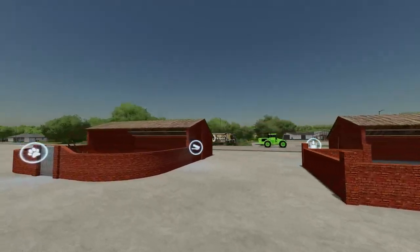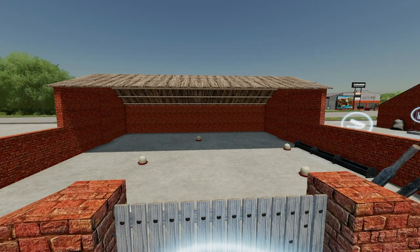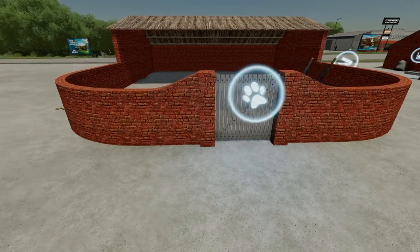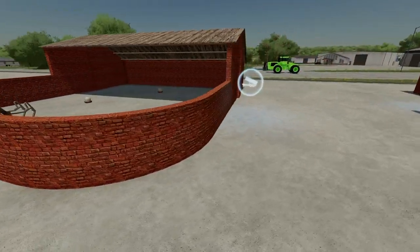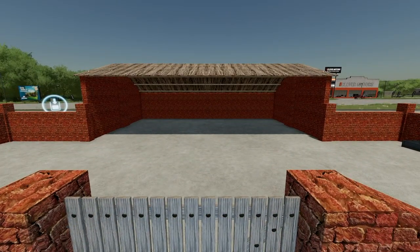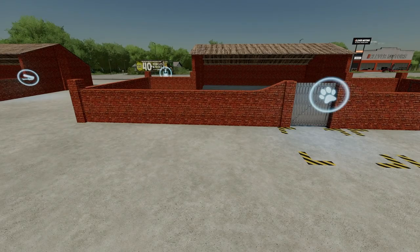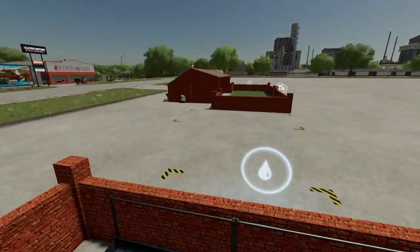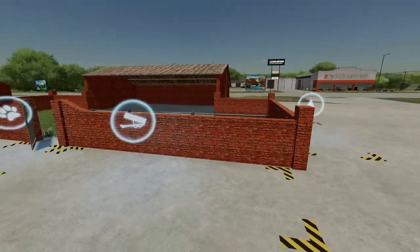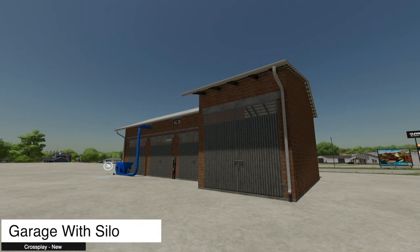We've also got the Rustic Stables Pack — chickens, pigs, and sheep, unfortunately no horses or cattle. The chicken coop holds 120 head — note the trigger works from out front, not when you're on it. Food on the right, eggs on the left. The pig area holds 20 — same trigger quirk applies. Food, water, and straw/slurry spots. The sheep area works the same way — trigger out front only. Water and food, plus a place for wool on the left.